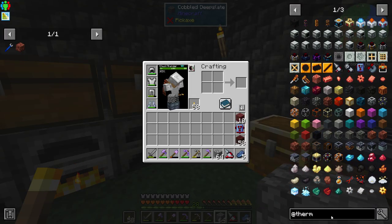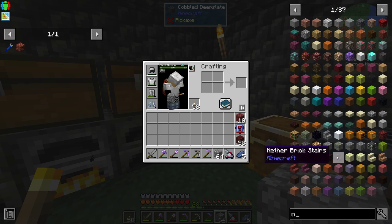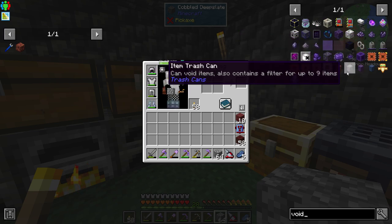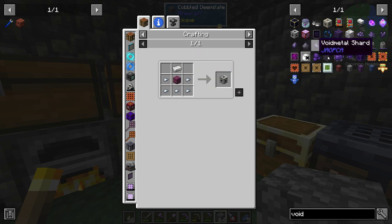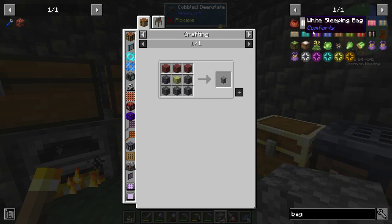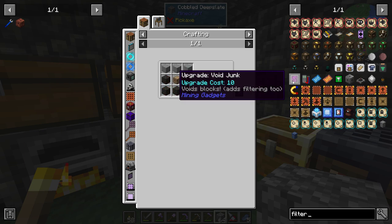Now how do I get something to void items? I was trying to remember the null — we don't have that anymore. Void prism? We could also use a trash can to dump things in. Trash void — at least it's easier to make. There's 'void junk' which voids blocks and adds filtering — that might be for the mining gadget.